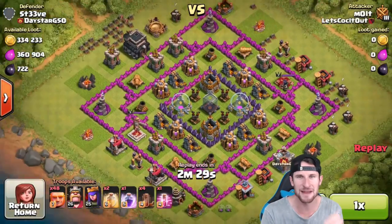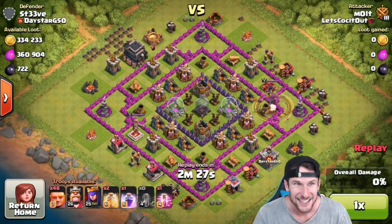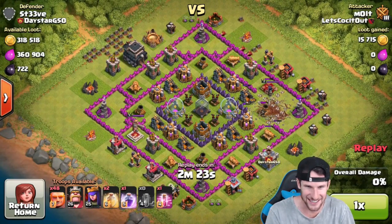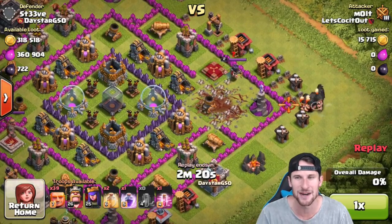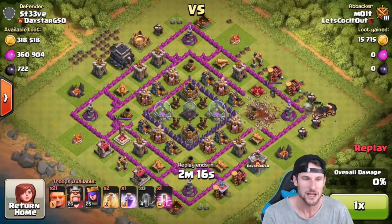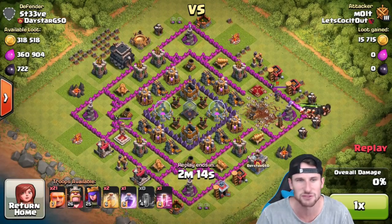Here's the first one guys — 48 max giants and look at this loot: 690,000. We're going to use earthquake spells. I haven't really used earthquake spells that much, I just wanted to mess around with them. We've got some earthquake spells down there in the corner. We're going to drop off half of our giants on the right side.